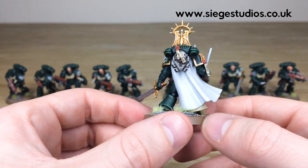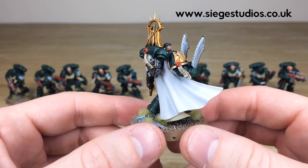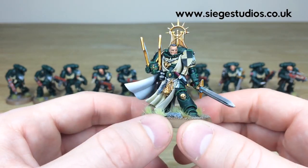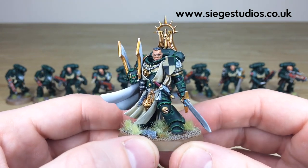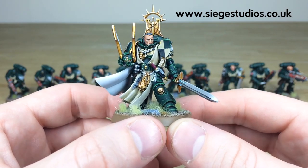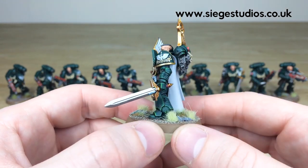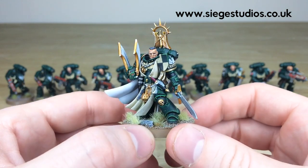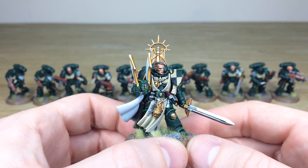All the text is done on the purity seals as you can see around the miniature. The feathers on the helm are done in a really clean white, similar to the cape. You can see all the eyes, teeth, mouth, and lips fully painted. The armor has slight scratches and dings because our client requested a more grim dark feel, so all the edging is sharp but we've added some weathering and brown marks of dirt and grime across the miniatures.